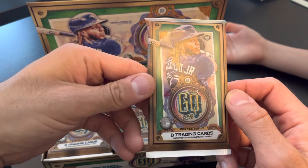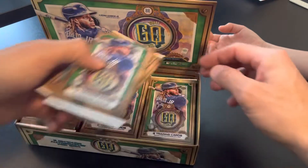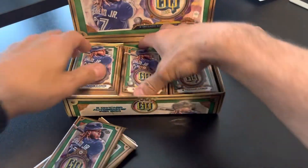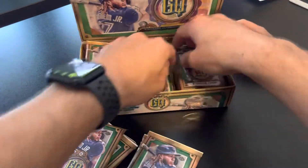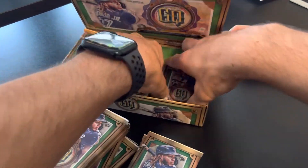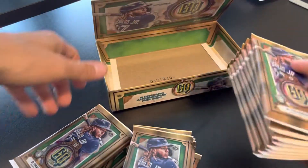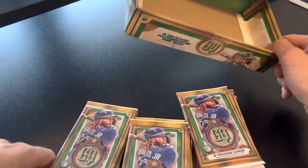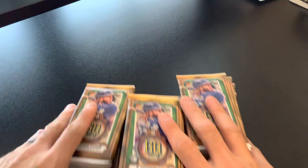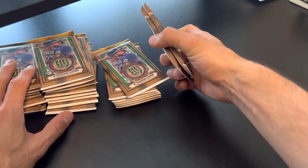It says eight trading cards per pack. Most of them will probably have some type of insert in it. People are going so crazy about these kind of boxes that you're trading animals and stuff for the packs. They're hard to find — good luck trying to find hobby boxes or blaster boxes. Do you want to keep that box again? Yeah. I can keep more baseball stuff.